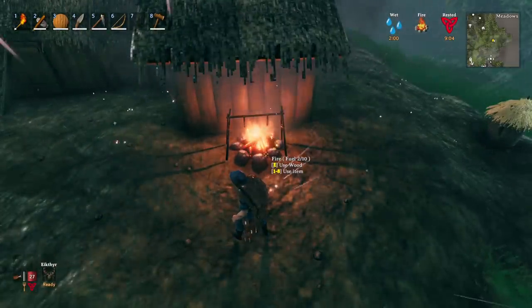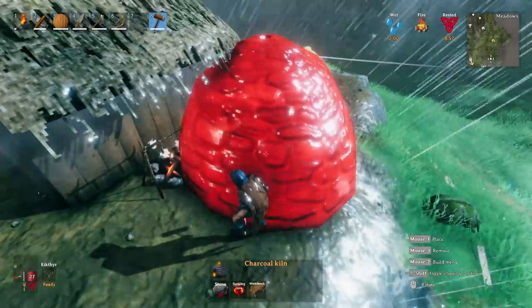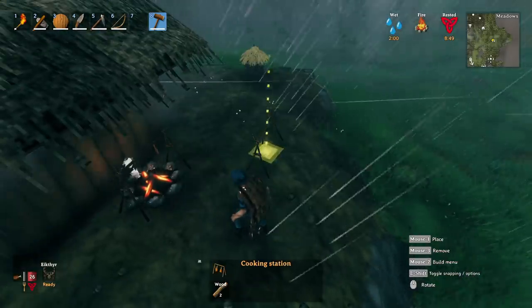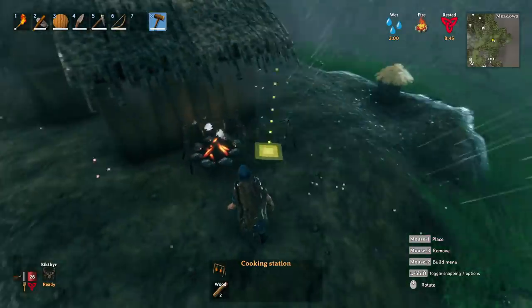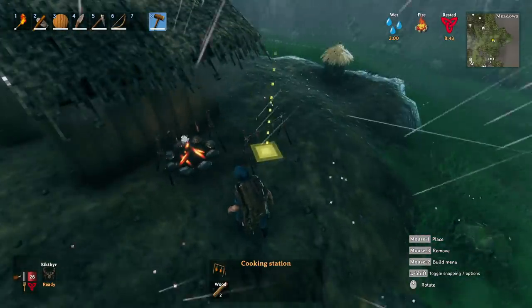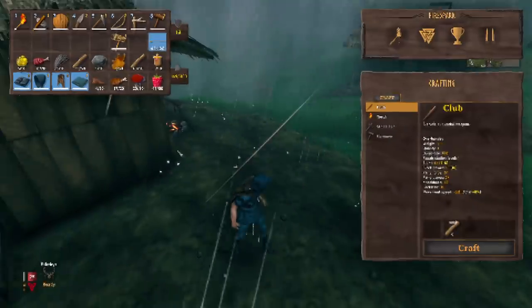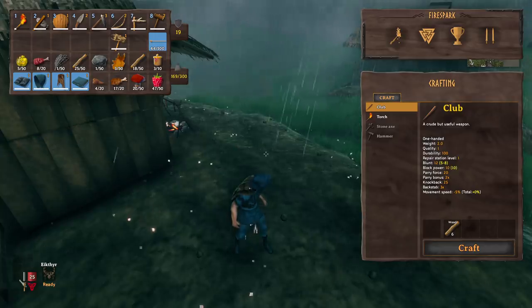Early game, before you get the recipe for the charcoal kiln (which requires Surtling cores), burning food to charcoal is actually a good way to get charcoal. You will end up with more meat than you know what to do with at some point, so this is a useful side benefit.